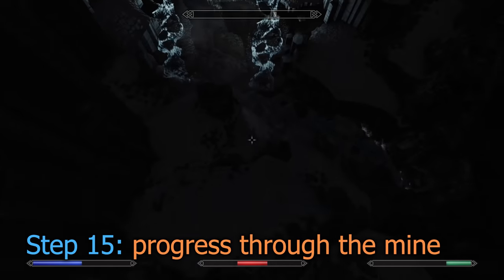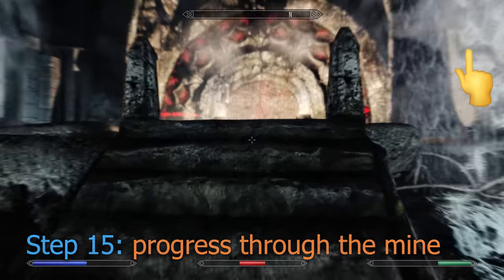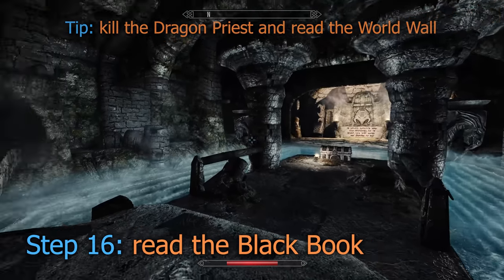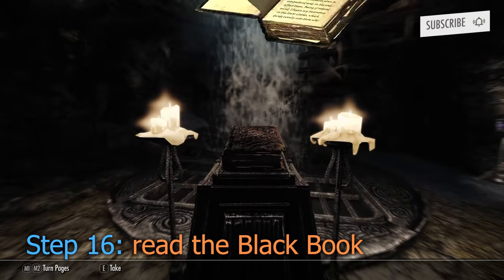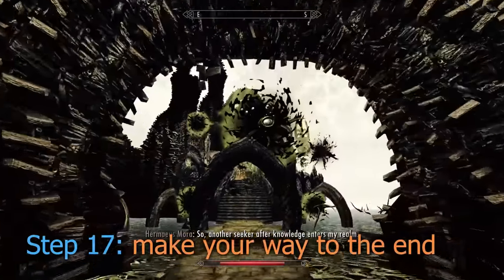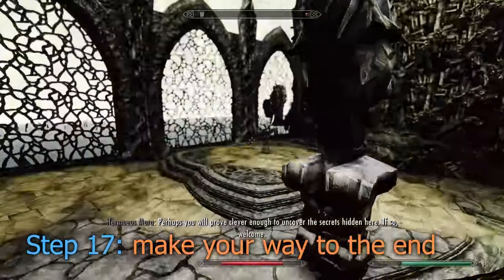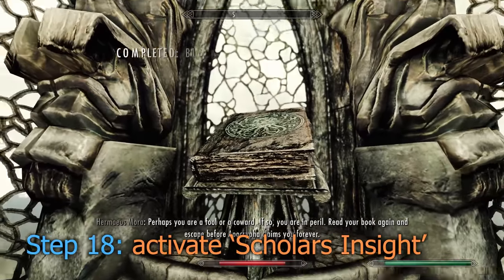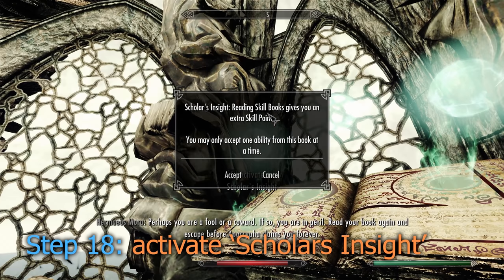Eventually you'll arrive at a chamber which looks like this. If you're struggling to escape, I've linked a video on screen that will assist. Approaching the word wall at the end spawns in the Dragon Priest, but we're here for the Black Book. Inside the realm of Apocrypha, make your way to the very end. Read the book and activate Scholar's Insight — it grants two skill points per skill book, exactly what we need to get our destruction to level 100.